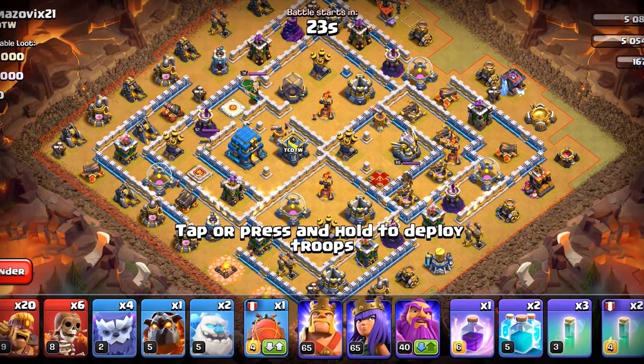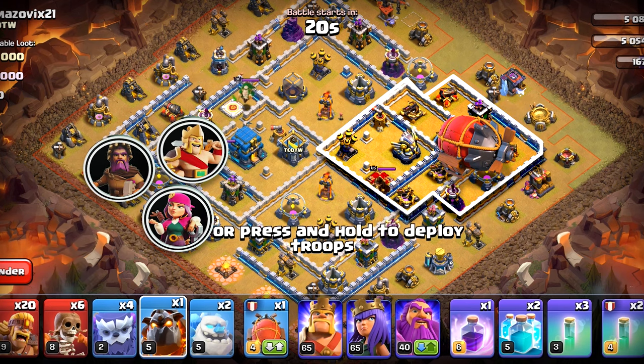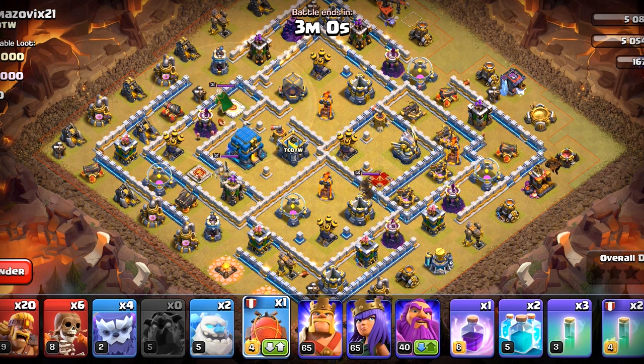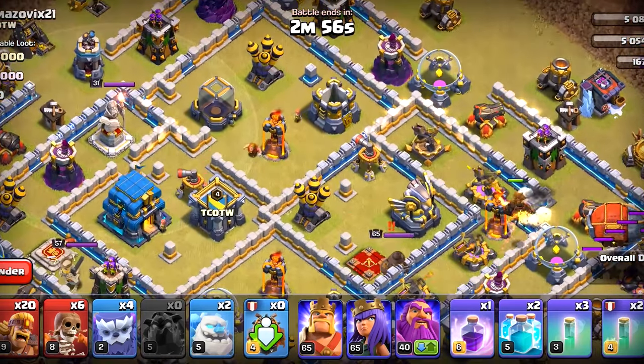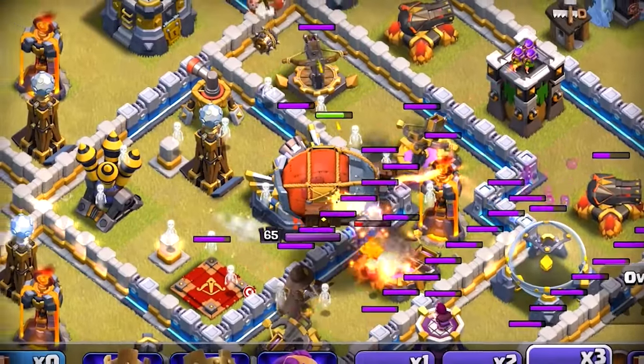Now we have got this next base. First we are going to charge the Blimp from this side and take out the whole section. Then we are going to dive the Heroes to the Town Hall and sweep across the whole base. Let's begin. We have the tanking Hound one more time, then the Blimp. The Hound will get closer — it is tanking pretty well. The Blimp has reached its destination, so we are going to make it invisible.